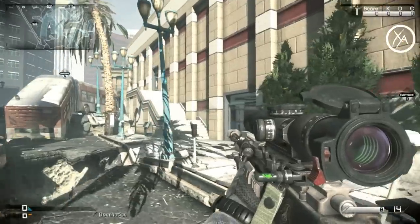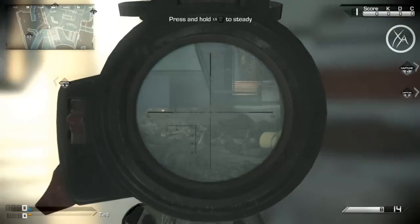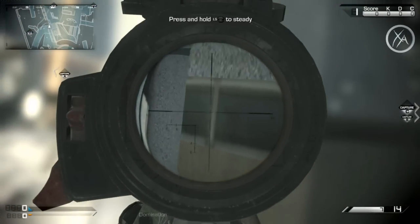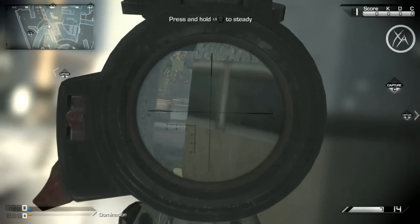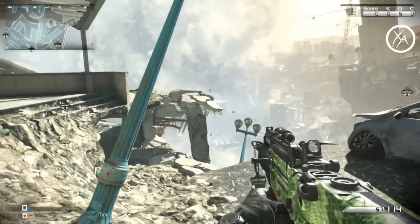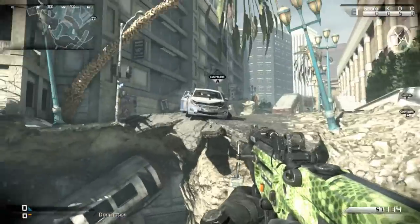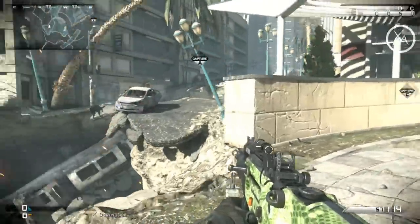Starting off at the A flag, I have a great first blood spot for sniper or marksman rifle users. Enemies will almost always come through that doorway right there, so if you come all the way back here, you can lean around this corner and pick them off — there's no way they'll see you. I don't recommend sitting here all game; it's just great for that first kill. Way at the back of the map, you can get on top of this light pole and move right for a line of sight toward A, but you're extremely exposed.